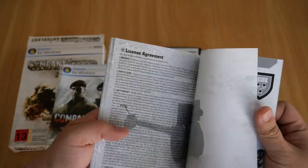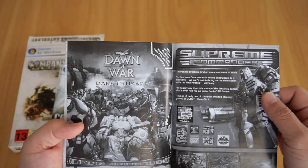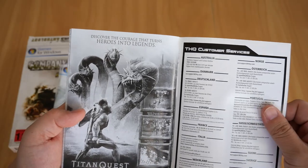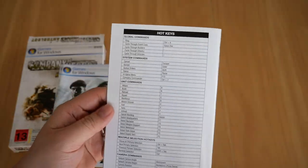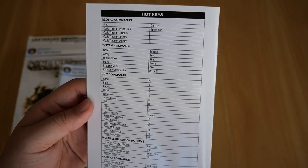It also includes credits and notes, and some ads for other games — Dawn of War: Dark Crusade, Supreme Commander, and Titan Quest. On the back of the booklet it shows you the hotkeys for the game.